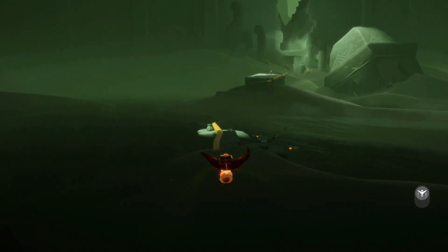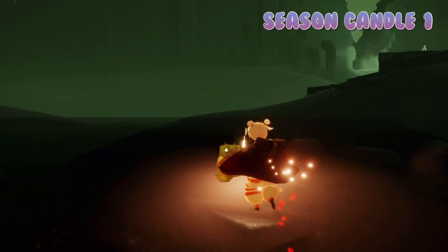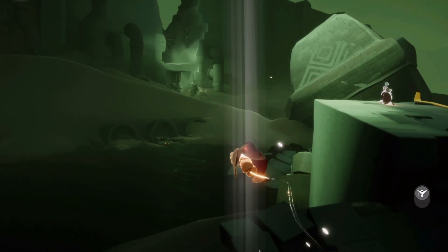First up to find are our seasonal candles. We have four total seasonal candles to find today. Each one of these candles will give us 25% of the wax needed to forge a season candle. So there's one little bundle there and the rest are just ahead.